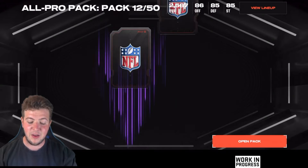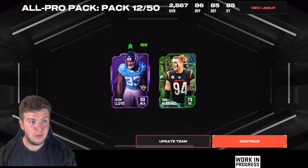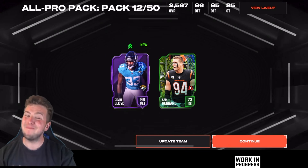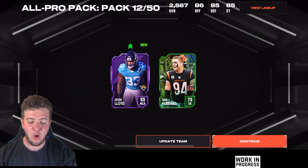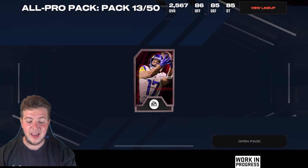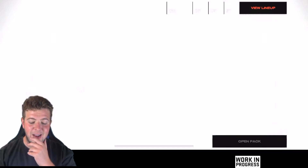I just said we didn't hit a back to back, and then they said no, don't worry about it, we're going to give you a back to back anyway. Devin Lloyd as well there from the Jaguars — I don't mind that at all. The Jags looking rather tasty. That's three epics on the board for the All Pro pack! But if we hit an iconic from the Madden packs, it might end up swaying the winner's circle.